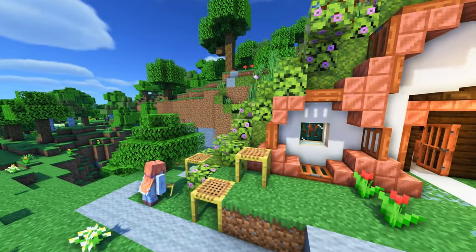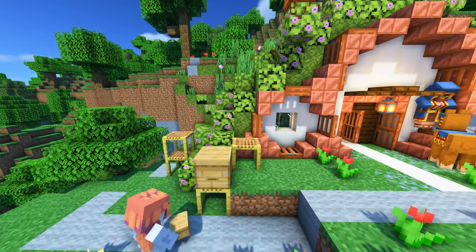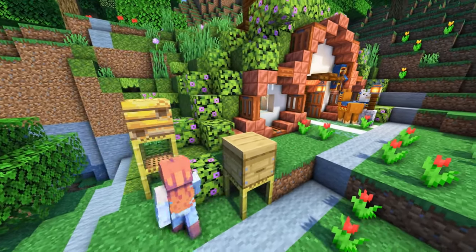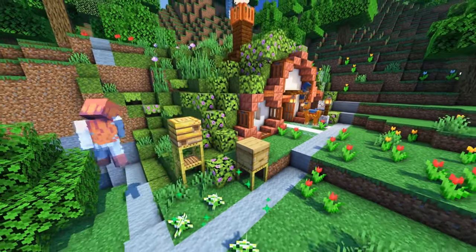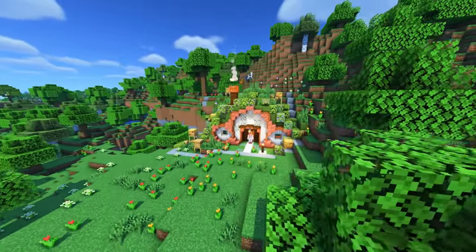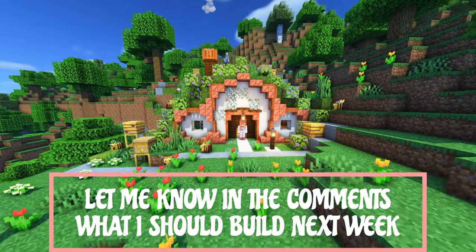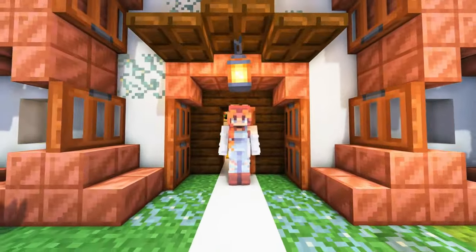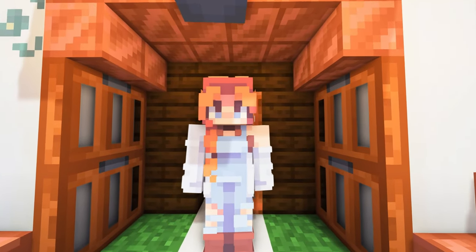Now it's time for the outside. Because I used honey blocks inside and I like some animals outside, I opted for beehives and bee nests — I think it feels nice. And this is it! This is the first one chunk build challenge. Let me know in the comments what I should build next week, because the top comment with the most likes is what I will try to build.